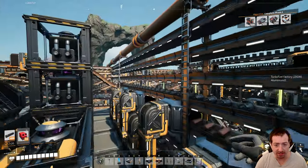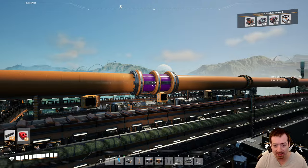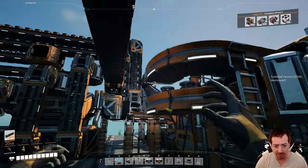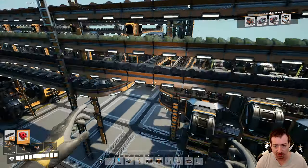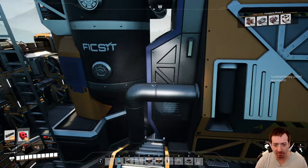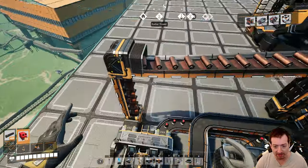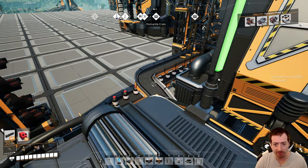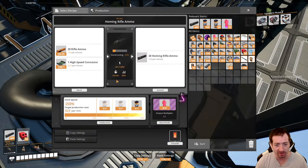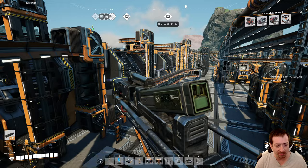The reason I even set up high-speed connectors is I needed some other stuff. We brought over coal, sulfur, copper sheets, and heavy oil residue. We used the coal and sulfur in an assembler right here, and that gets us black powder. Then that black powder mixes with the heavy oil residue to make smokeless powder. Then that mixes with our copper sheets to make rifle ammo, which we already had a big stockpile of but hadn't automated. And the reason I wanted to automate this is because then you mix that with high-speed connectors to get homing rifle ammo. We've got homing rifle ammo now — that's pretty awesome.